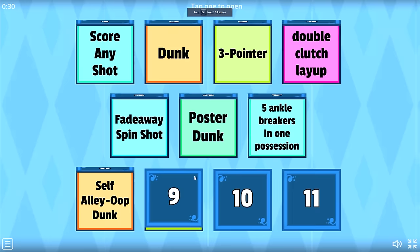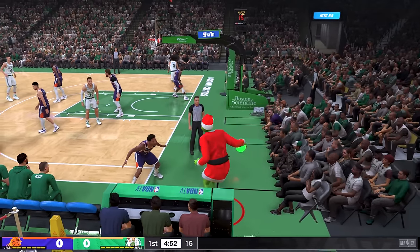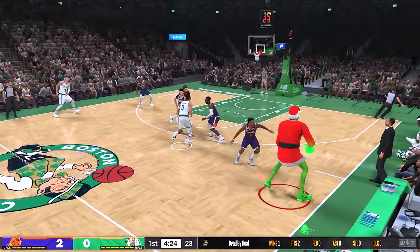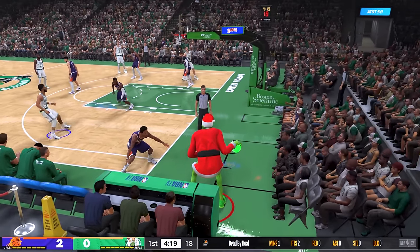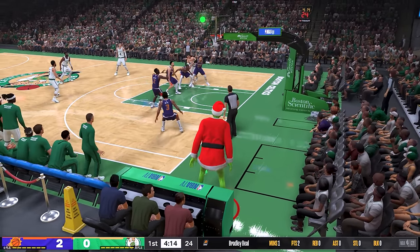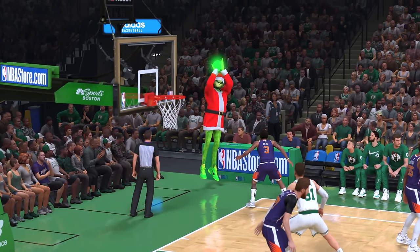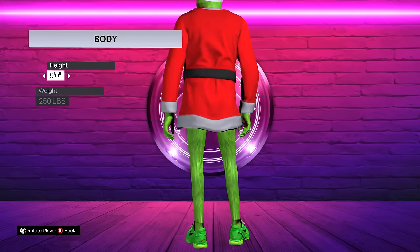My next challenge is to score behind the hoop. From way downtown behind the basket — first attempt almost made it, second attempt from the Celtics bench out of bounds was too early, but on the third attempt that's a perfect release and we knocked it down! What a shot from the Grinch. We're flying through these challenges — nine-foot-tall Grinch!